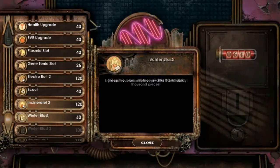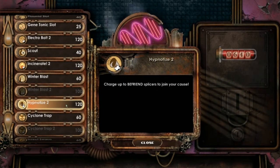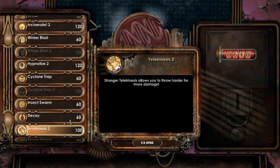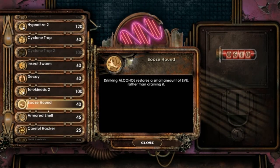I accidentally exited the thing. So — hypnosis, befriend enemies to join... charge up to befriend, rather. Cyclone, Insect Swarm, Decoy, Telekinesis 2. Booze Hound's pretty useless.